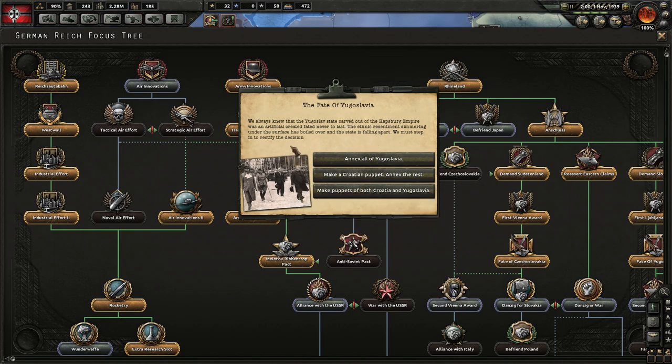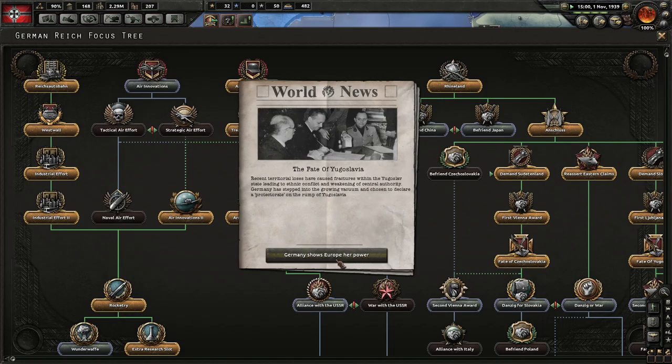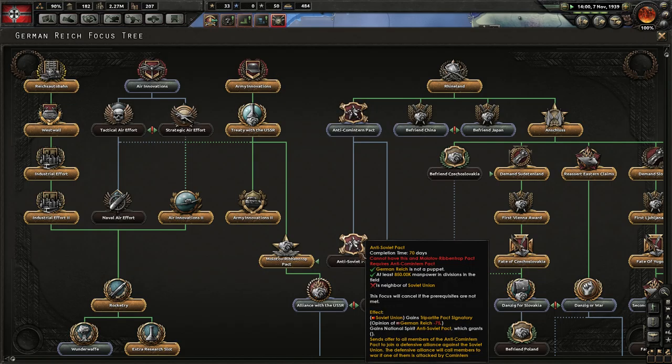So the Fate of Yugoslavia. The Yugoslav state, carved out of the Habsburg Empire, was an artificial creation that never had lasting stability. The ethnic resentment simmering under the surface has boiled over, and the state is falling apart — we must step in. I can annex it, I can make a Croatian puppet... yeah, I'll just take the whole thing. Thank you. Germany has stepped into the growing vacuum and chosen to prepare a protectorate on the rump of Yugoslavia. Can a vacuum technically grow? Just to keep them safe, you know. As you do.